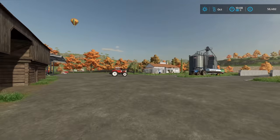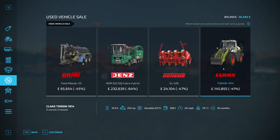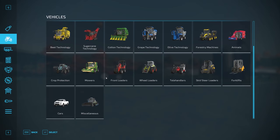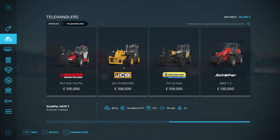Enough of me standing next to the vineyard, let's get cracking. It would be a wise idea to take a look at the used machinery sales first. We have a wheel loader, chipper, potato planter and a slurry spreader - all of which are very good deals, but nothing really relevant to us yet. Although soon, I do want to be able to get the telehandler, the JCB. It would fit in so well with this Let's Play.